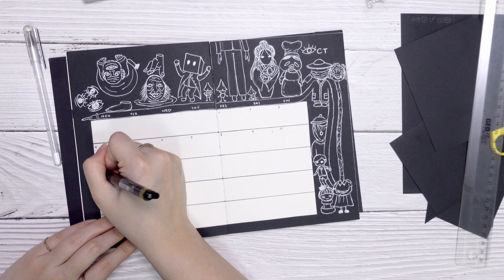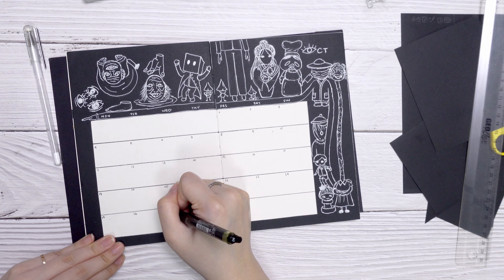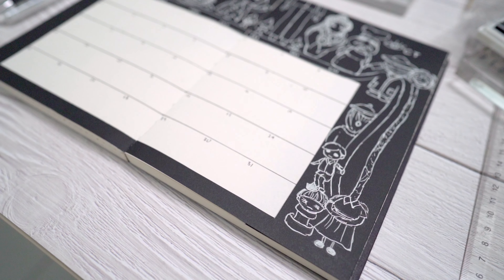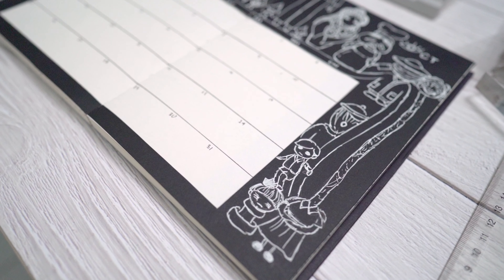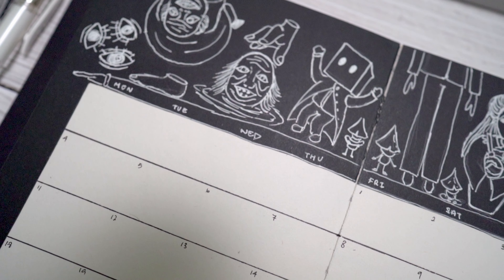After pasting the characters around the bottom of the page, we write out the numbers for the month of October. I really like how the design of this page turns out — it felt like the characters of the series are coming together and taking a big group photo.